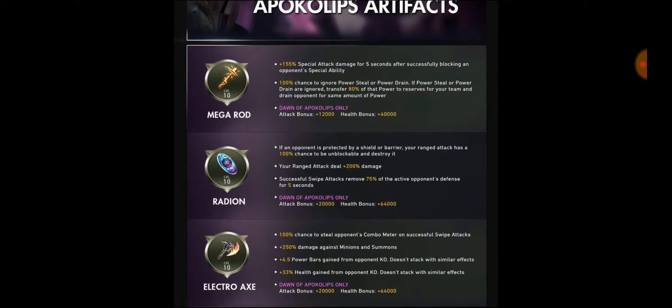The Radiant: if an opponent is protected by a shield or barrier, your range attack has a 100% chance to be unblockable and destroy it. I'm not quite sure how this works — maybe it disables the shield for the duration of the match. We've seen that some bosses have shields that normal characters have in the game. I'm not sure whether a successful range attack destroys it for the entire match or just disables it for that specific moment when it hits.